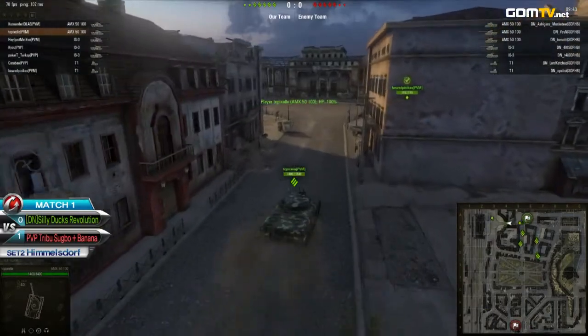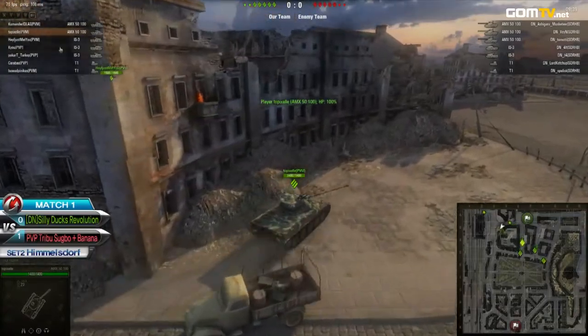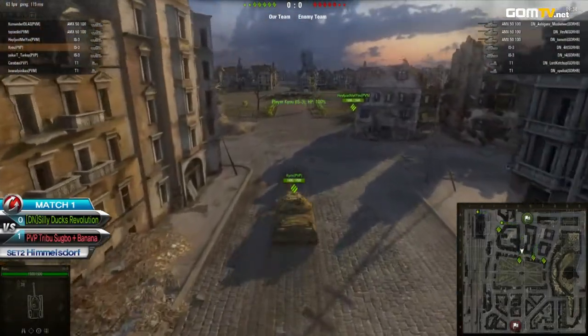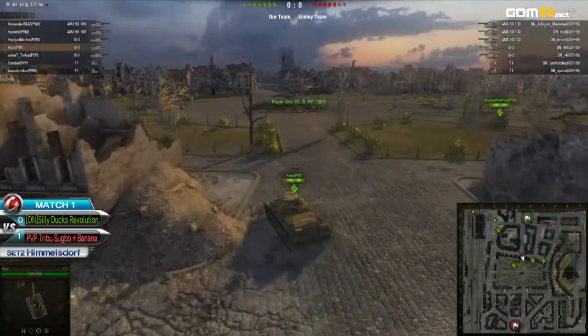It's slightly more aggressive coming from the PP side. On a map like Himmelsdorf, those AMX 50 100s can really deal a lot of damage, especially if you keep them together. If all three of them unleash their autoloaders at the same time, that is a lot of damage.